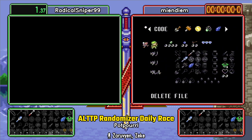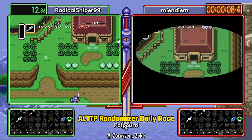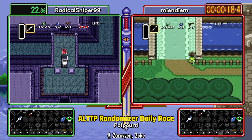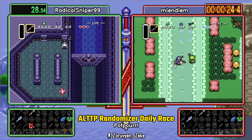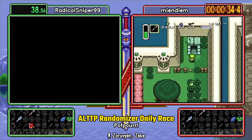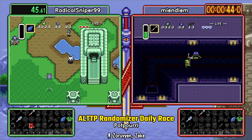We've got 13 total entrants in tonight's daily race and we are going to see the start. Both people starting at Link's house. Getting 20 bucks. MindyM's sprite gives me nostalgia. You used to run the Rydia sprite. I did. That's a cape over at the floodgate. Cape is a pretty interesting thing to find early here. A little bit of magic. Hey, you can take use of that ice rod already.